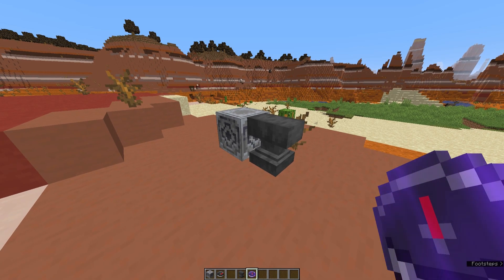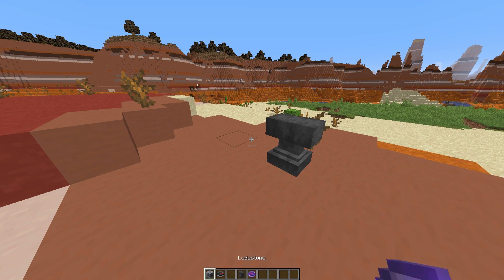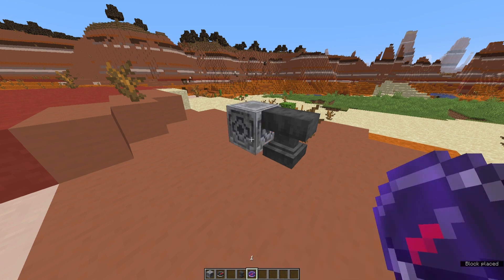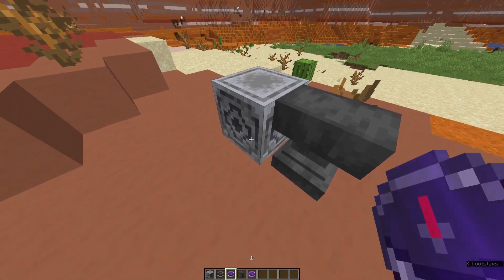This helps you find your way back to your base or any valuable areas, like maybe a spawn or a certain biome. But remember that when you break this Lodestone, your compass will go crazy and start pointing everywhere. The way to fix this is to click on another Lodestone. So if you accidentally break it, you can always place it back and click on it again and it will readjust, as you can see.